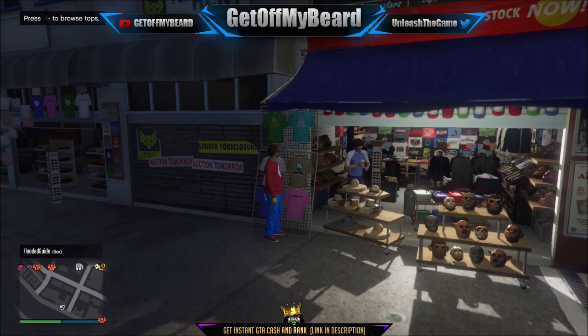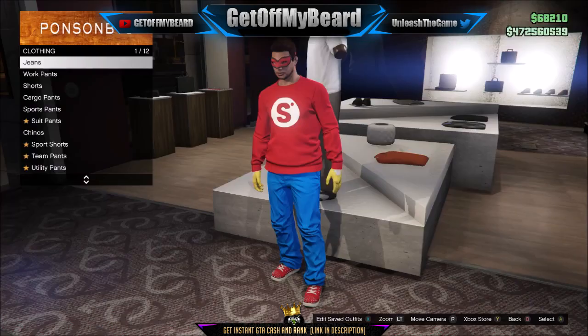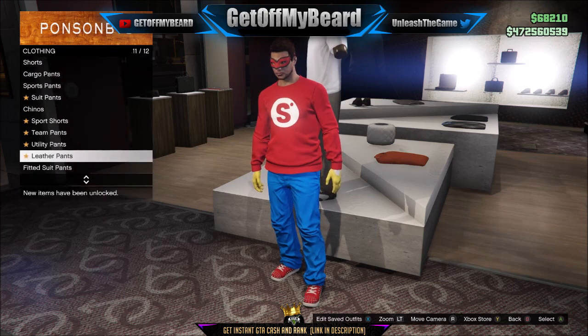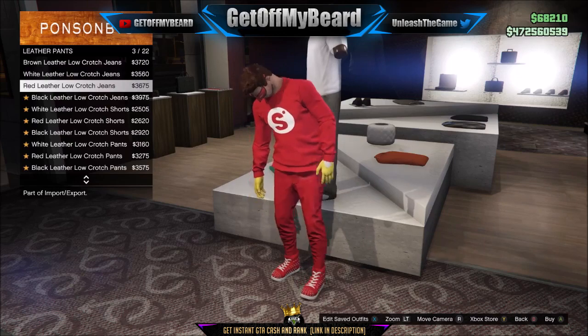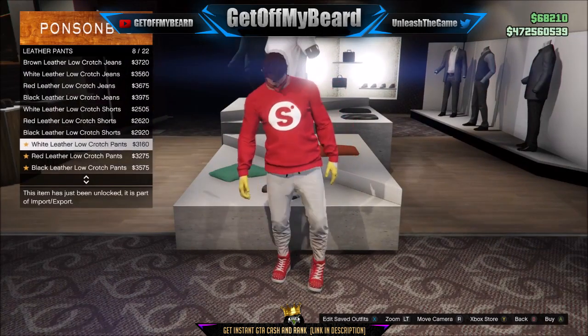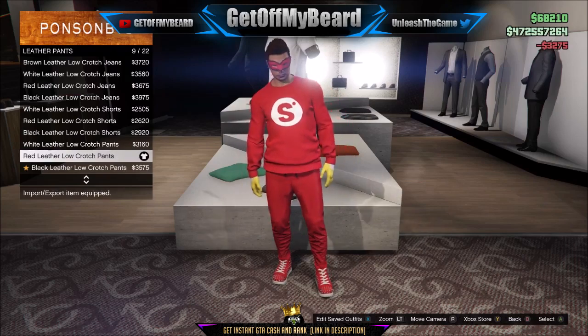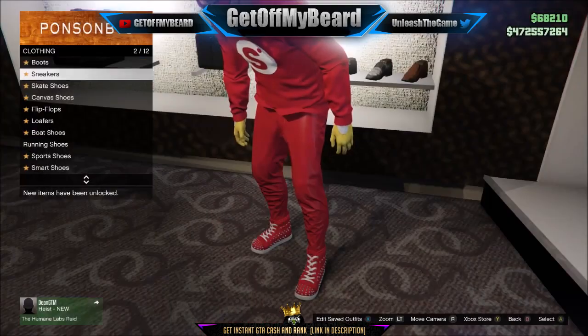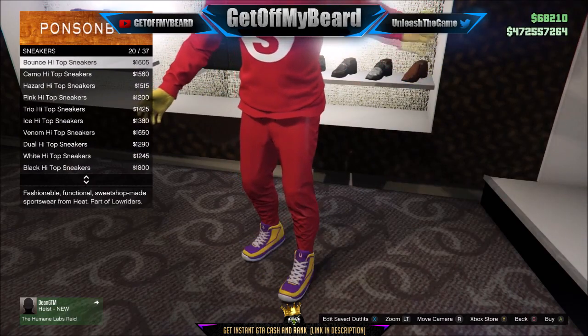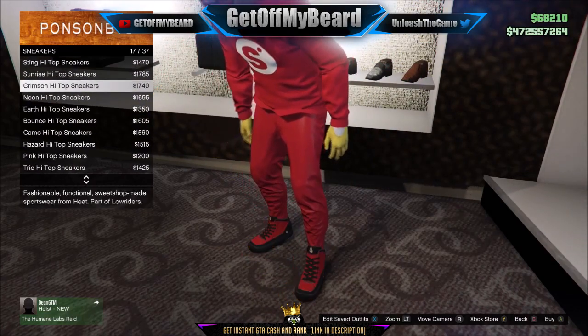So the next thing you guys are going to need to go ahead and buy is some pants. Over here in the pants section guys, you're going to want to go down to leather pants and get these red low crotch leather pants, as you can see here on screen. For shoes, we're going to pick up the red shoes, as you guys can see here.